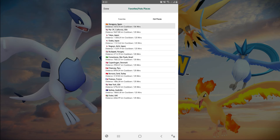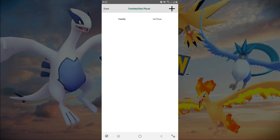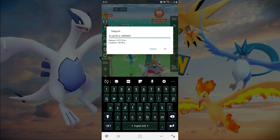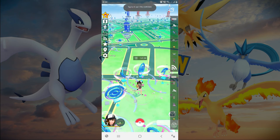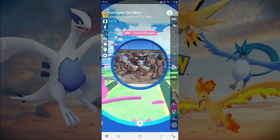Teleporting — you can select hot places and directly teleport to them, or you can copy and paste the coordinates of a place in the teleport menu. After teleporting, the Cooldown Timer will start. Hours or minutes depends on the distance you teleported. In the cooldown state you can't spin a PokéStop or catch a Pokemon.